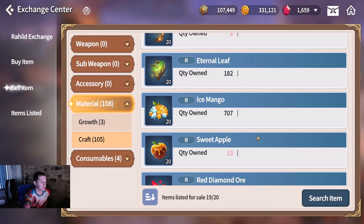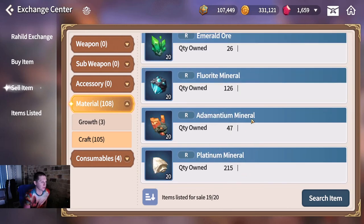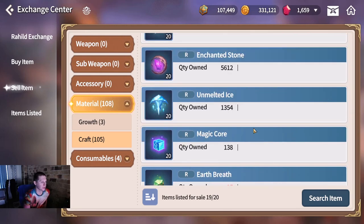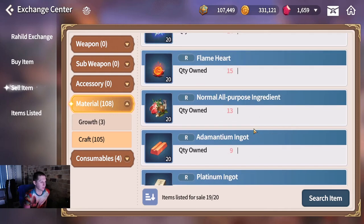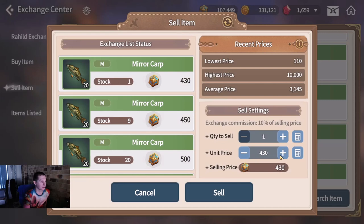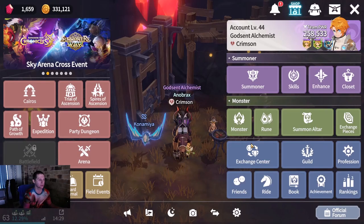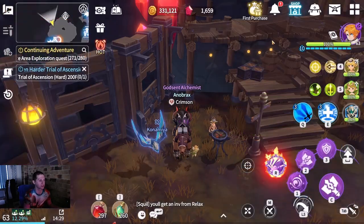I try to just have things I'm personally not using anymore, and if I have excess of it, I'll just put that on the exchange center auction house. Fluorite minerals should sell pretty well later - you need a lot for later professions. Let's just sell some Miracarp. Before we leave this area, I believe there was a chest over here.